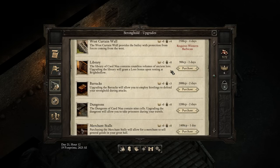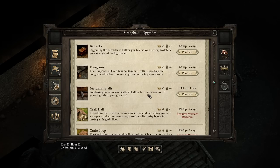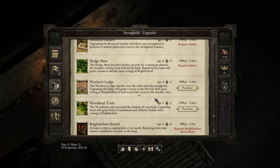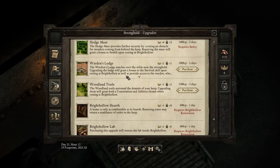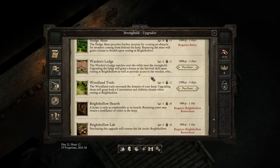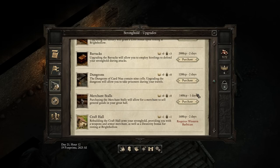We could go for the dungeon - two days to get that up and running. And the merchant store - the merchant store will allow merchants to sell general goods in your great hall. We could perhaps get both of those done. We also have the warden's lodge that would give us a survival skill bonus and bounties as well. We're going to go for the dungeon and then the merchant store, provided we don't waste any more time. I've received a comment saying don't worry about the dungeon, but I like the idea of having extra interaction options open to us.